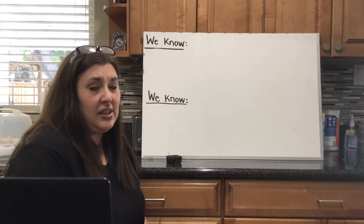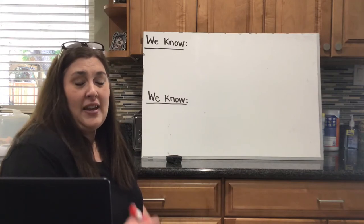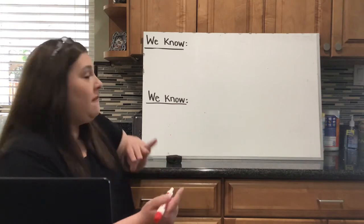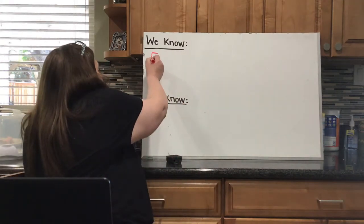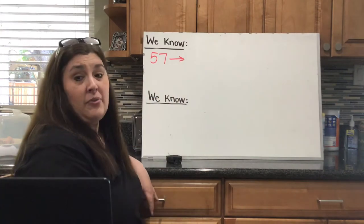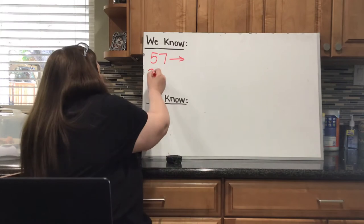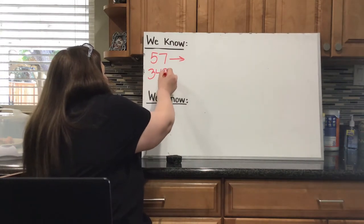This is just like the melon problem that you just did, although this one is working with ribbons. So he's giving out ribbons — he gave out 57 ribbons so far. We're gonna put a little arrow here. He gave away 57 ribbons, and he still has 349 ribbons left.